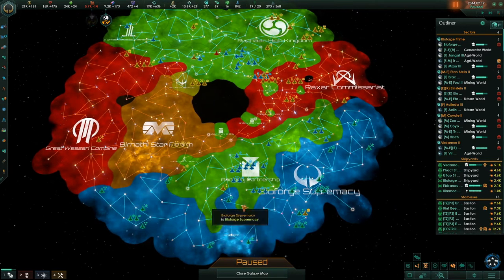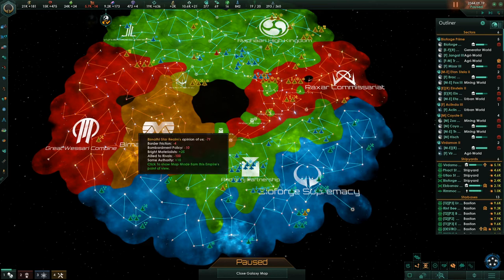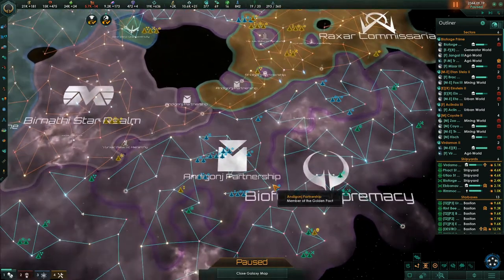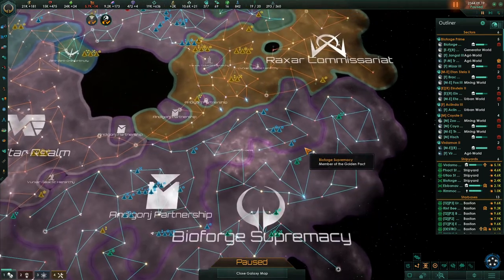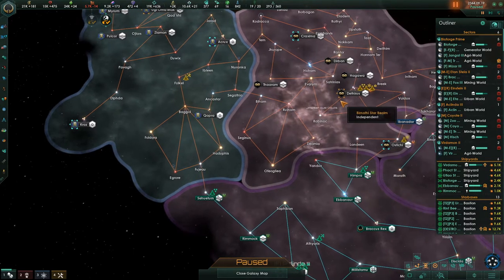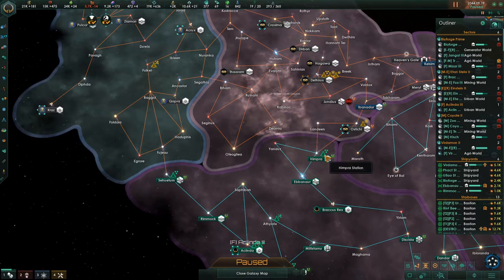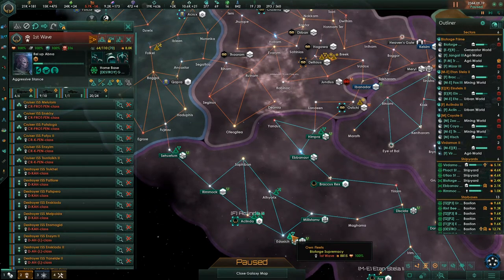The Great Wasari Combine and the Bernathi Star Realm are allied with the Rexxar Commissariat, but they don't have a formal federation like we do. We're trying to prepare ourselves for potentially the next war. There's a pretty big fleet over here — this is the federation fleet, and this is my own fleet.